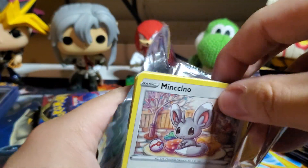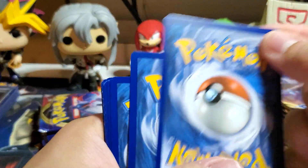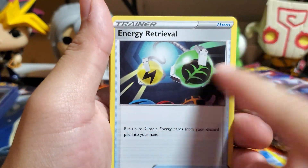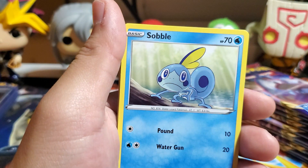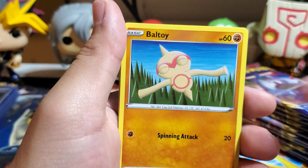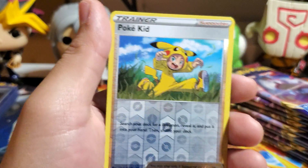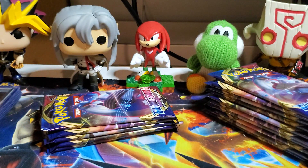Back to depression, boys. Minccino again. One, two, three — Leaf Energy again, I was going to guess that. Energy Retrieval, Heatmor, Drizzile, Minccino regular, Sobble, Blipbug, Wooloo — giving me those eyes, I'm still gonna eat you for dinner. Poké Kid reverse holo, and Thievul — the bigger fox. Nothing in that pack.